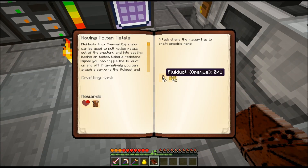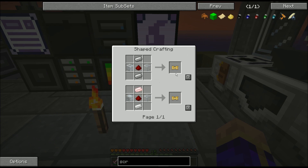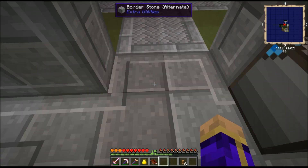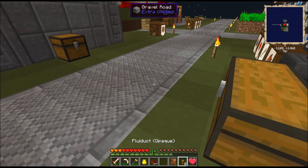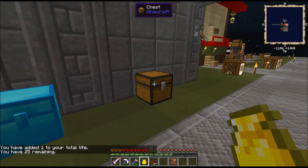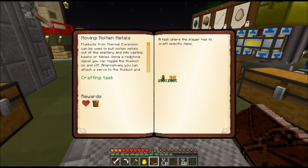Instead, what I'm going to do real quick is finish up this Moving Molten Metals quest. I need to craft one pneumatic servo and some opaque fluid ducts. Hand this in, grab my piece of heart, which is just enough to get me another full heart. In that reward bag, I found eight cherry jelly and eight blackberry juice — less than super awesome, but kind of nice as early on as you're supposed to be completing molten metals.